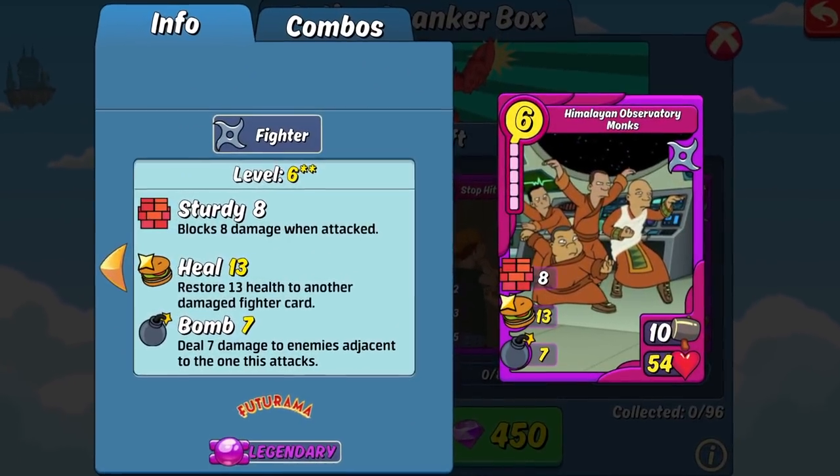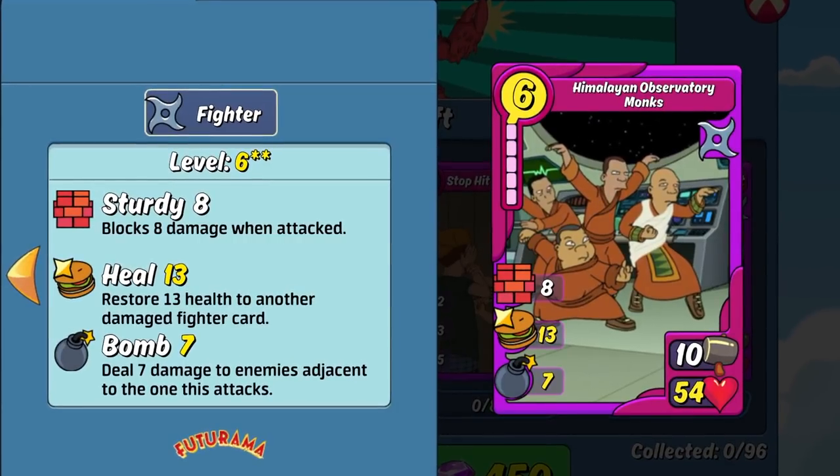As for the items, first up is the new Himalayan Observatory Monk's Fighter card. This is great for defense — it has over 50 HP, which is in the sweet zone for what you should be looking for defensively. On top of that, it's got the sturdy skill to make it even more tanky, plus some bombs added in to dish out some extra damage to shave points off of your opponent's score. This card can also double as a support healer for your fighter deck for rumble attack decks and the non-refillable challenge. One other thing to note is that this is a Futurama item. Futurama has a few really killer fighter combos that can support a complete Futurama deck pretty well, so keep that in mind if you're trying to put together a show-themed deck for Siege.